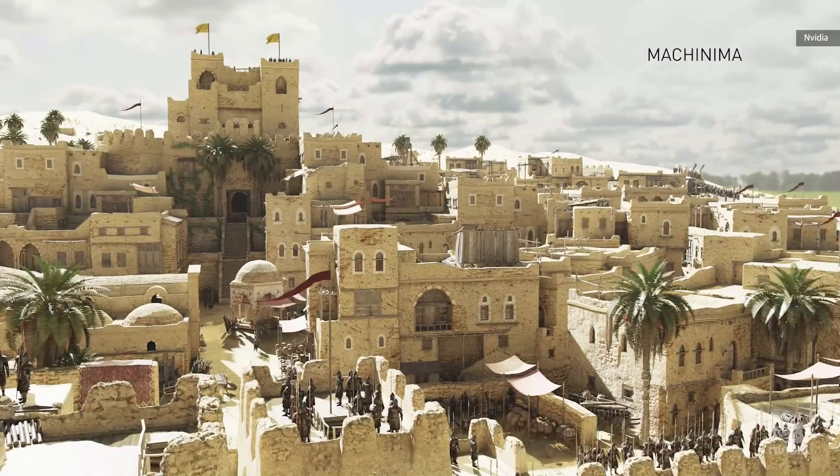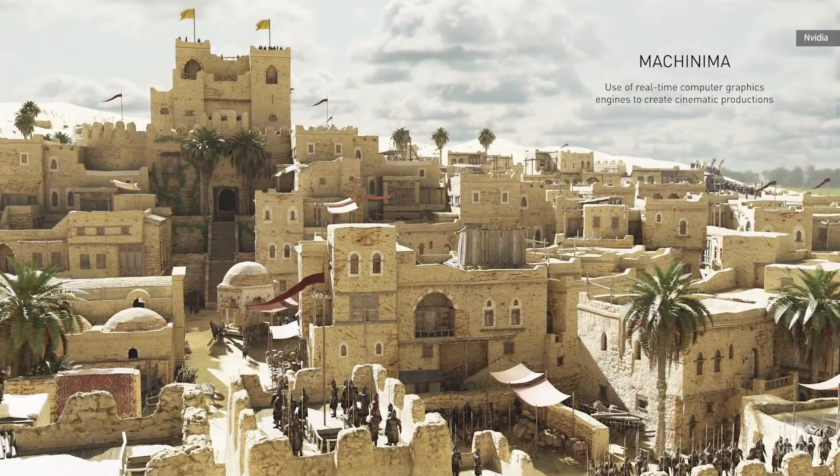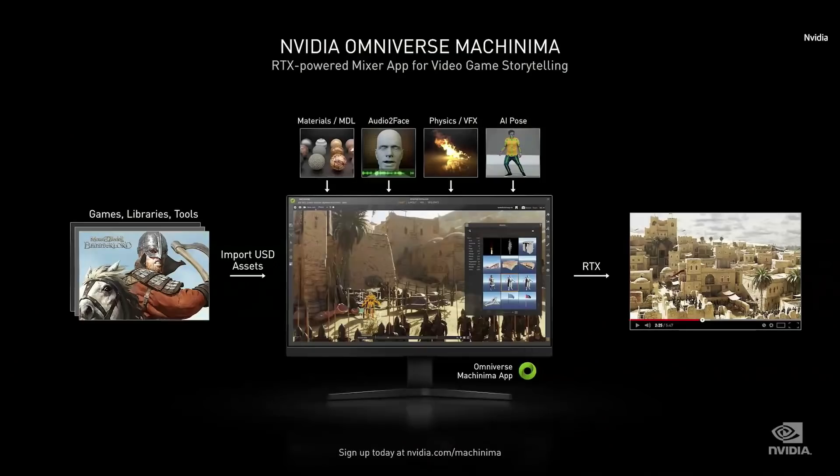A new form of art has emerged from gaming called Machinima — artists are using game assets to create cinematics. Today I'm going to show you an app that will make these cinematics amazing. It's called NVIDIA Omniverse Machinima, an app built on our Omniverse 3D workflow collaboration platform.